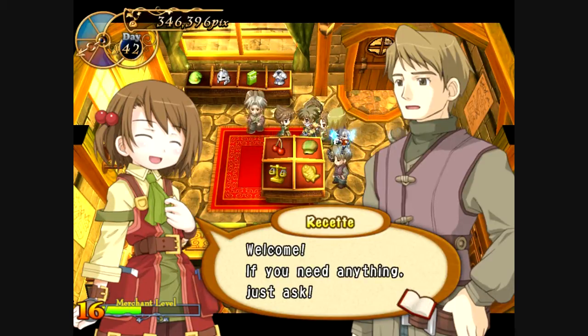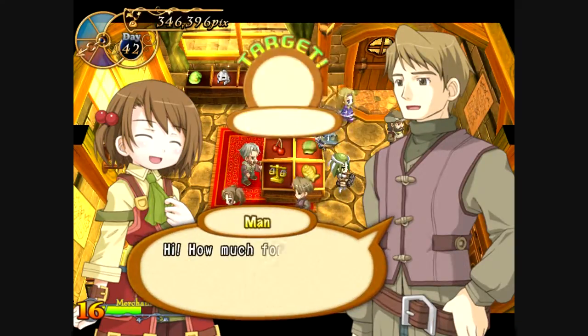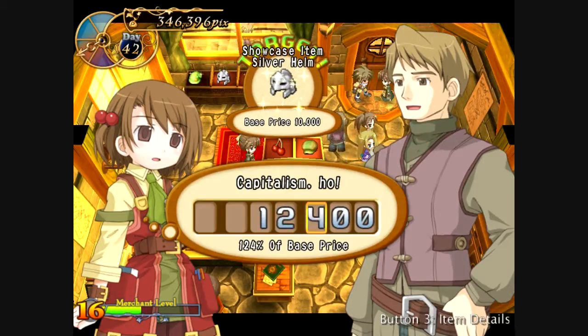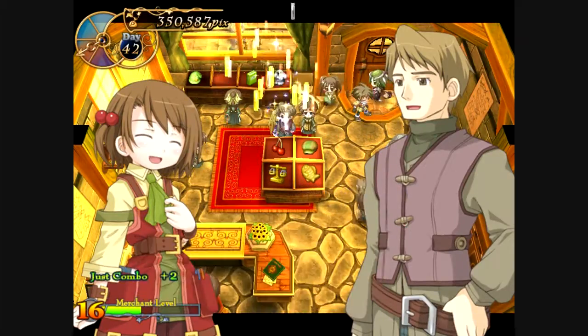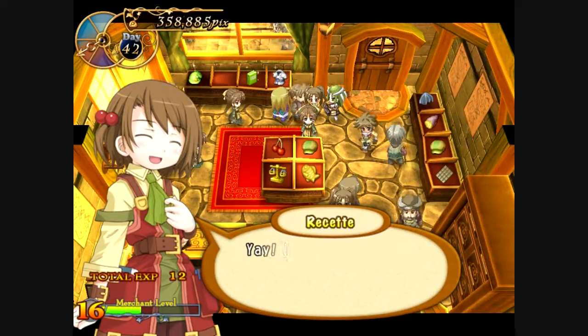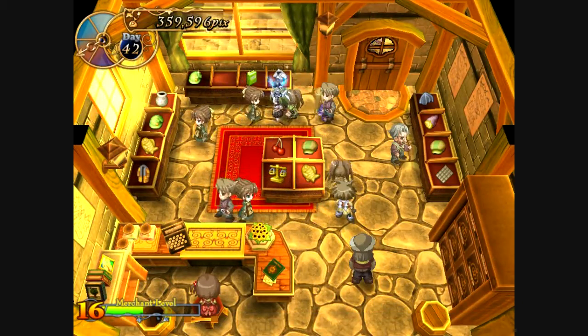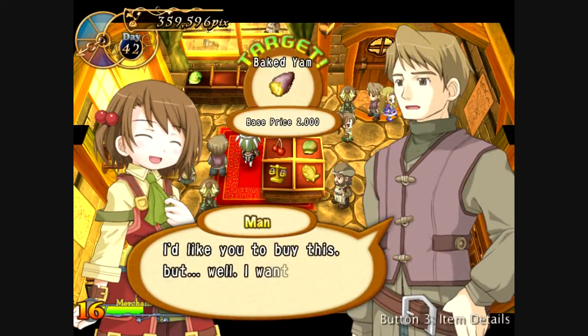The main thing about this game: the shop owner is on the left and the buyer is on the right. The item being bought is shown in the target window. You want to sell it for as much as possible — I usually start around 132 percent. He actually bought it right away; normally they haggle a bit to bring the price lower. That's the main premise of the game.